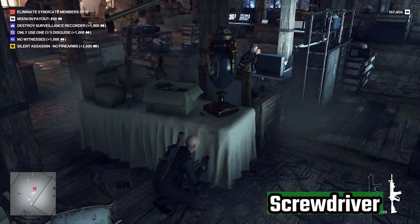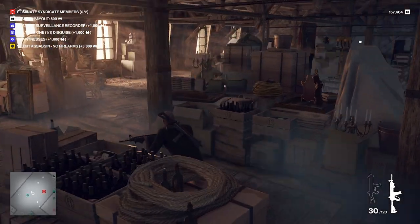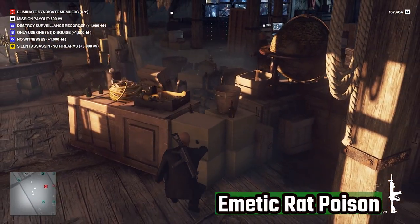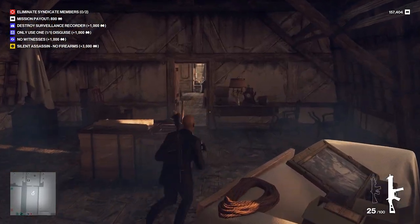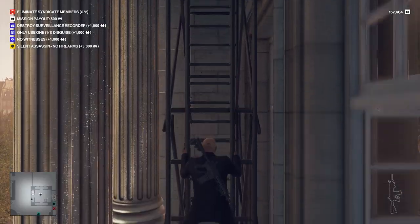Go to the guy who is doing surveillance. You're going to have a screwdriver close to him, and if you path your way around to the left side, you're going to find emetic rat poison. That's all you need from this area. Turn around, run back to where you stashed the body, go through this room, out the window, and you have a ladder going down.